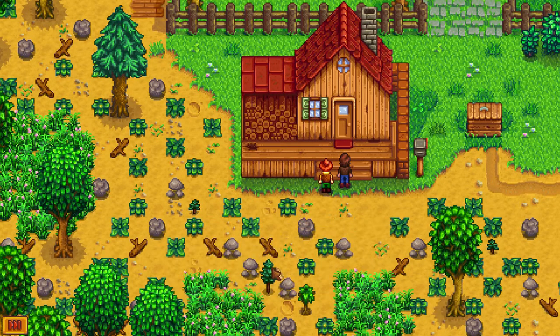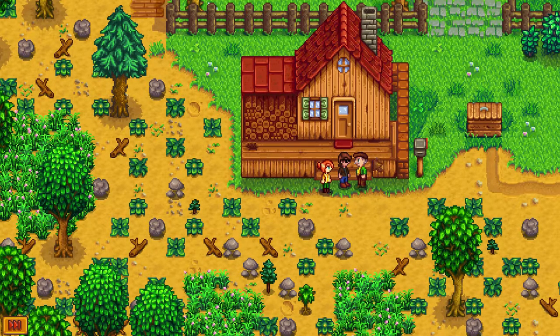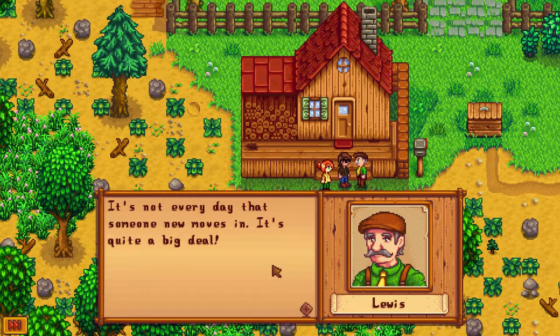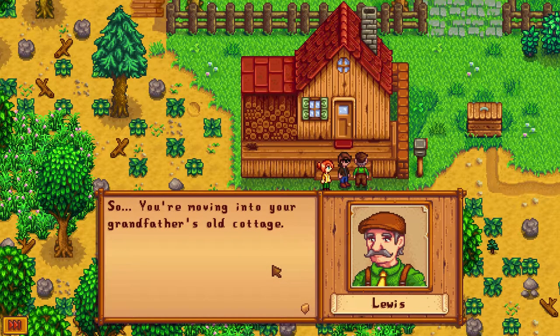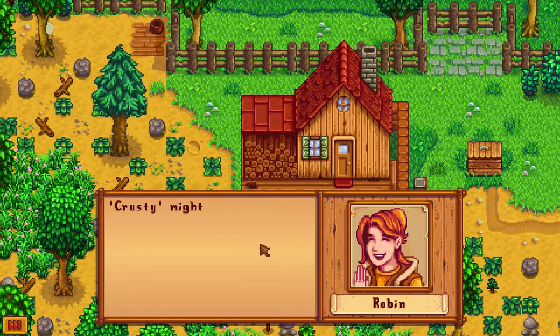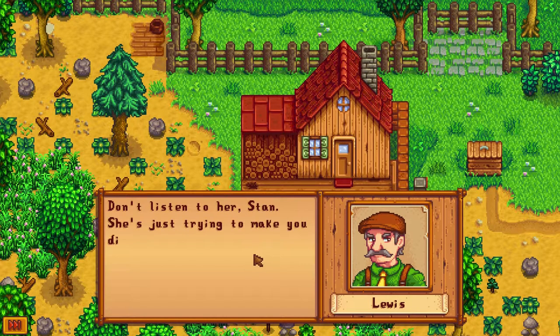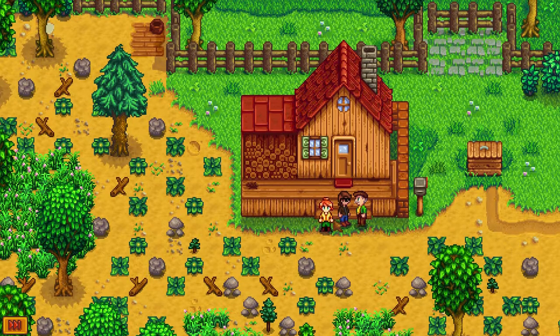We go inside the house. 'Welcome! I'm Lewis, mayor of Pelican Town. You know, everyone's been asking about you — it's not every day that someone new moves in, it's quite a big deal!' So you're moving into your grandfather's old cottage — it's a good house, very rustic. Robin jokes: 'Crusty might be a little more apt.' Lewis says: 'Don't listen to her Stan, she's just trying to make you feel like a disaster so you buy one of her house upgrades!'